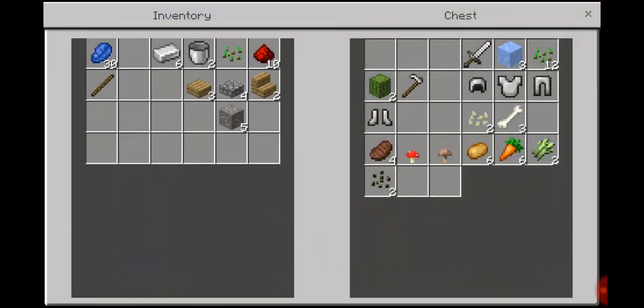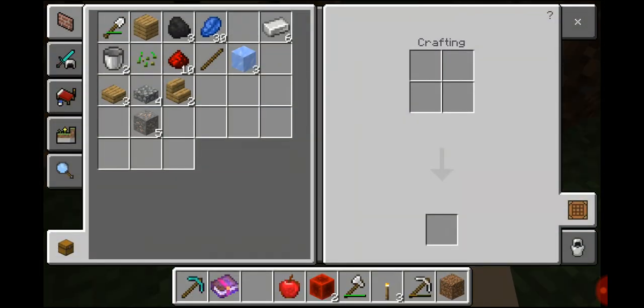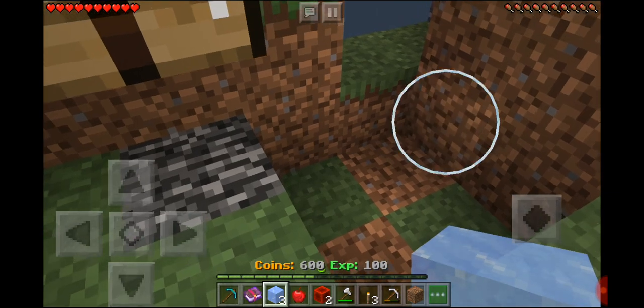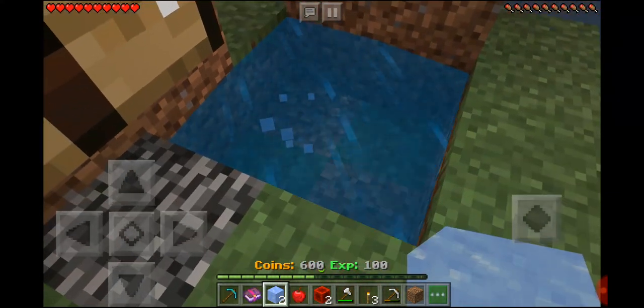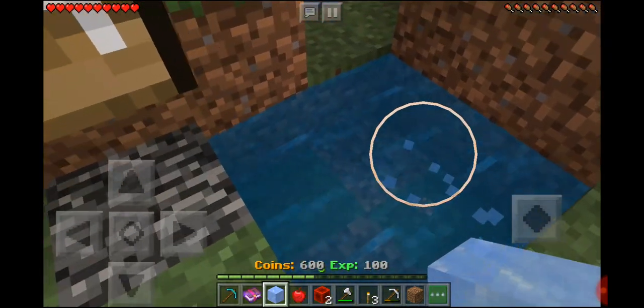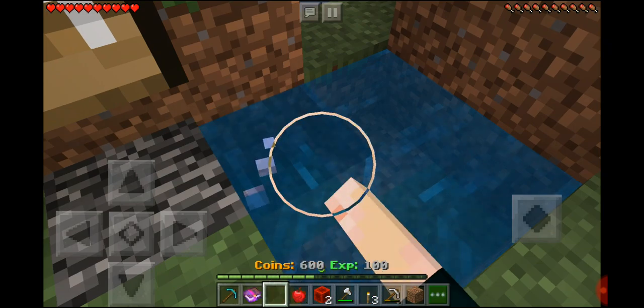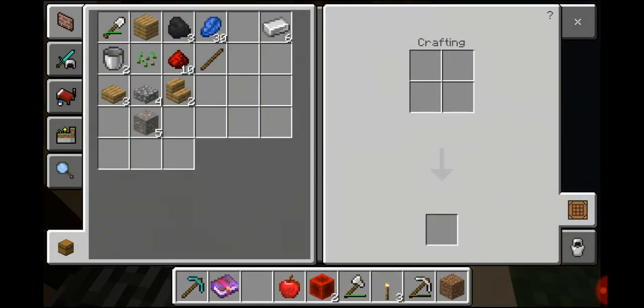I'm thinking — how many buckets do I have left? 3. I think I'm able to make an infinite water source with that, at least. Wait, if I place one more here, that should infinite it, right? Yeah, there we go. That's good. Now we're going to grab two buckets of water.